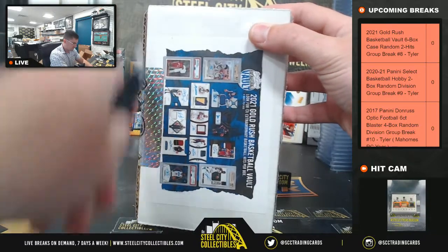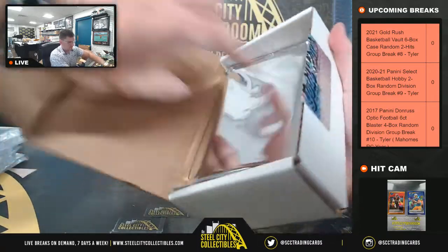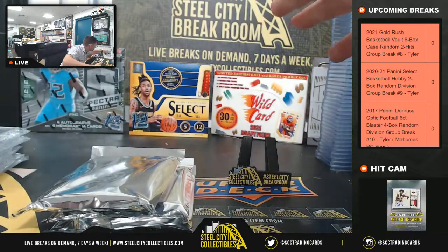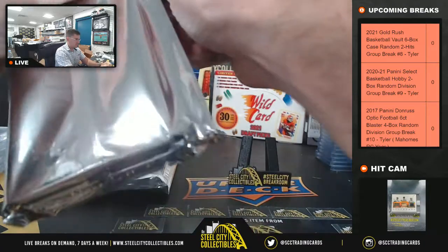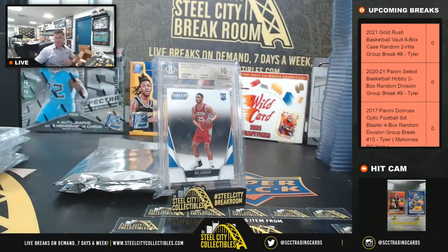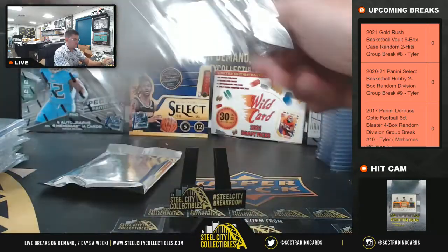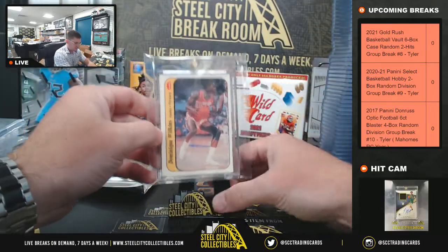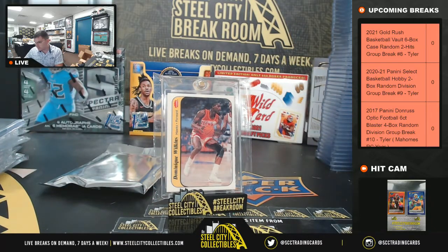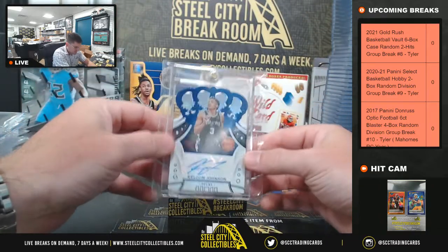Last box. Ben Simmons — that's 10 Pristine Panini Threads Rookie, Ben Simmons 10 Pristine. Dominique Wilkins '86 Fleer sticker. And last, it's going to be Keldon Johnson 55 of 75.